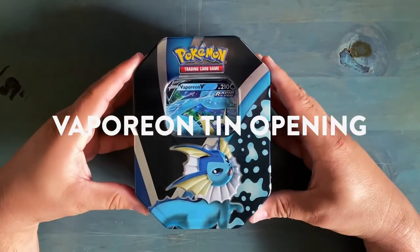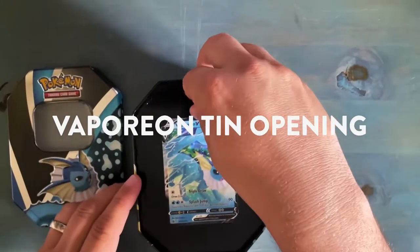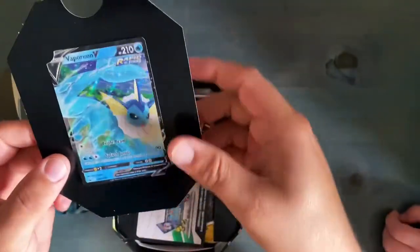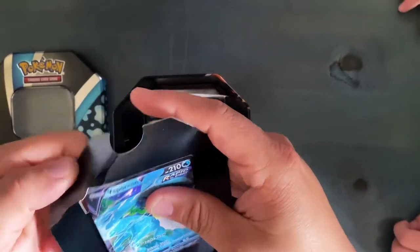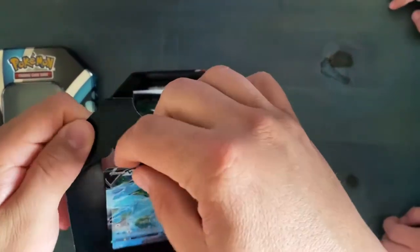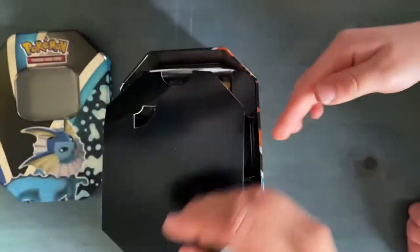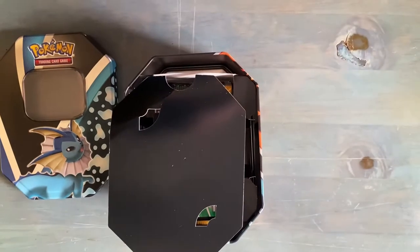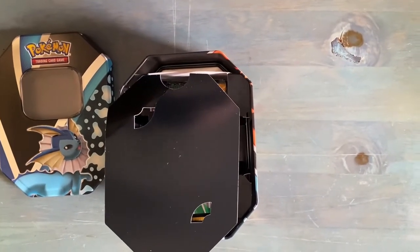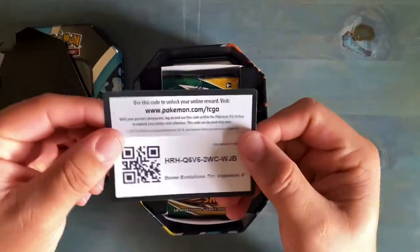Alright Cass, we took the plastic off. We're going to open up our Vaporeon tin. It's kind of cool — look at it in the front, it comes with a Vaporeon. The only problem is this little cardboard kind of bends it a little bit. Vaporeon V! I'm going to put it in the card sleeve real quick. If I can get the Vaporeon in this pack, I'm definitely going to be there. And then what else do we got in here? We got a code card for everyone.